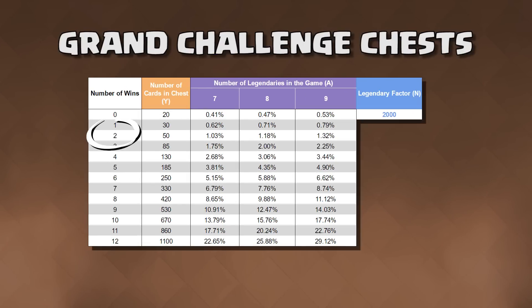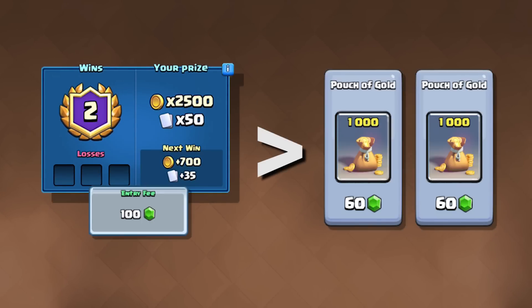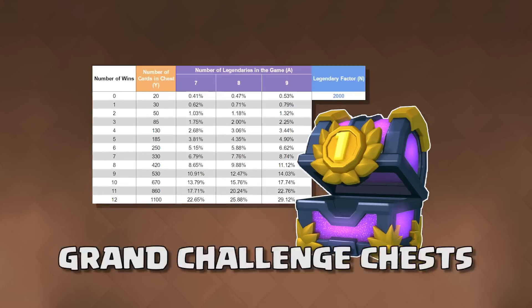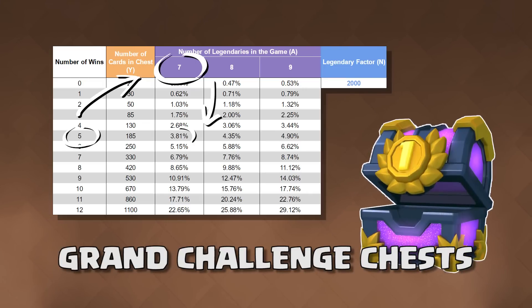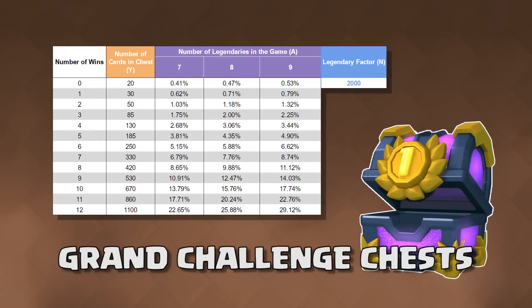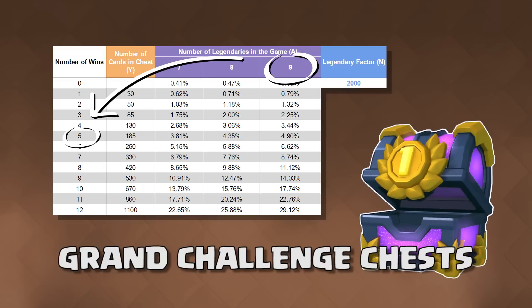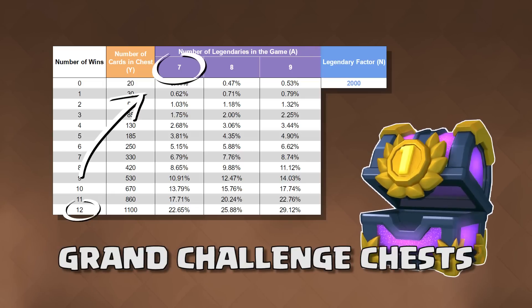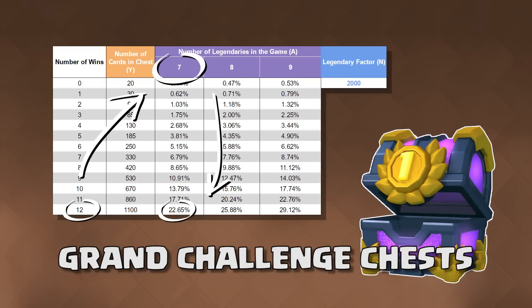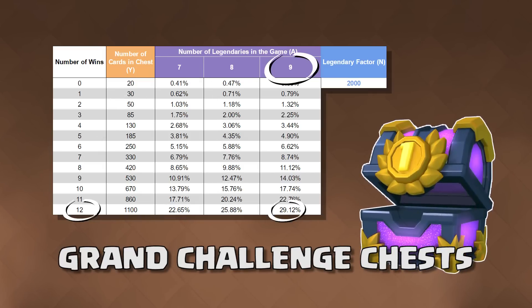Challenges offer the best value for your gems in the game if you can get at least 2 wins in the challenge. At 2 wins, you earn more gold per gem than if you were to buy gold in the shop, plus a bonus of cards. In a grand challenge, if you win 5 games and 7 legendaries exist in the game, there is a 4% chance to pull a legendary. When 9 legendaries are available, the odds to pull a legendary from 5 wins will be 5%. If you win 12 games and 7 legendaries exist, there is a 23% chance to pull a legendary, and once 9 legendaries are unlocked, there will be a 29% chance.